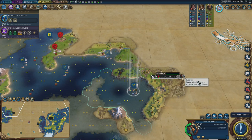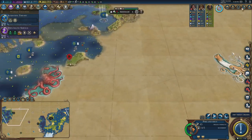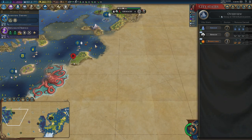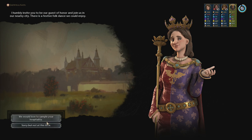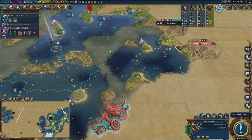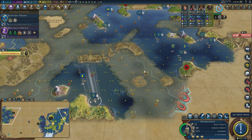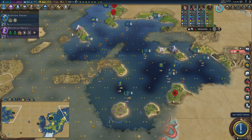Another city state. Arabia have been met — maybe that's who is over here. Poland — lovely to meet you. 47 strength, military strength of 234 — not bad, we can take that on. All of my siege units are now going to sail towards Poland.